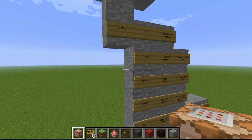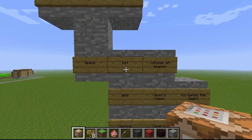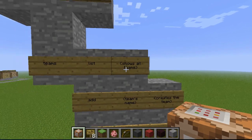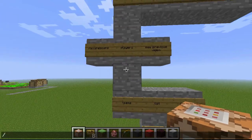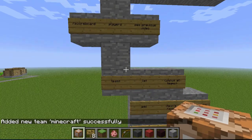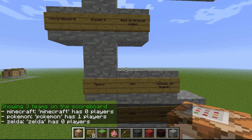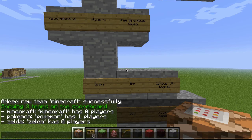When you write in teams, you have different options. You can either write 'list', which will show all the teams that are active. Let's add a team first — slash scoreboard teams add Minecraft. The team is now called Minecraft. If I make a list with scoreboard teams list, you can see there are actually two other teams I created before: Minecraft with zero players, Pokemon with one, and Zelda with zero. The one player is me, obviously, since I'm alone.